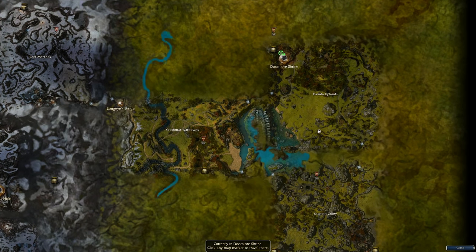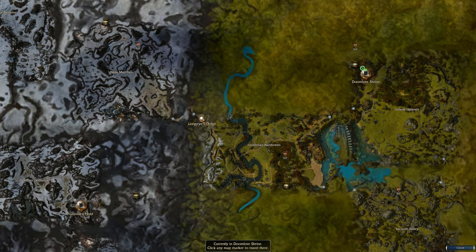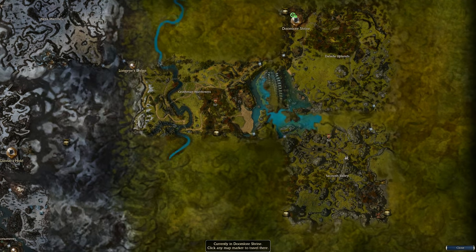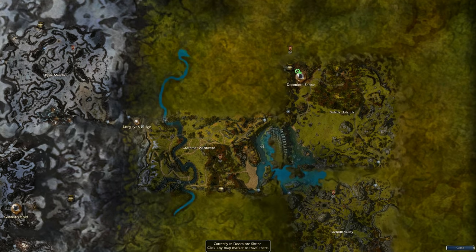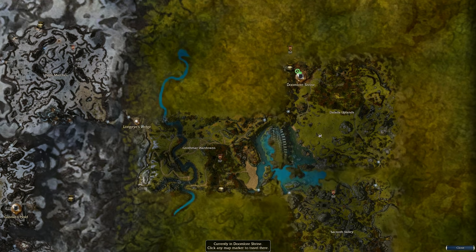We really didn't get much of the Blood Legion here. We have this location known as the Doomlore Shrine, an outpost nearby called Long Eye's Ledge, and three explorable maps with some dungeons — that was it in Guild Wars 1. I want to run through these, go on a nostalgia trip, and talk about the epic stuff — including what's in the center here: that's Kralkatorrik's sleeping body. And one thing I haven't really seen discussed on the internet is whether the Icebrood Saga will do something with that.